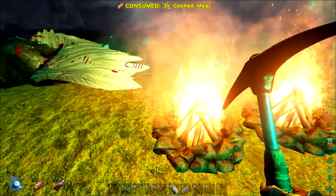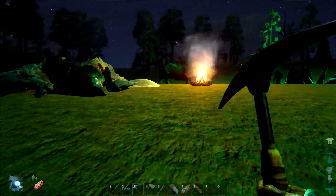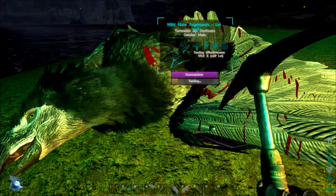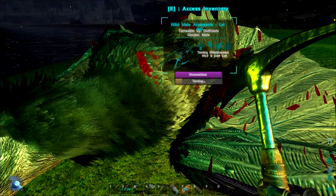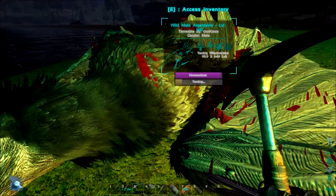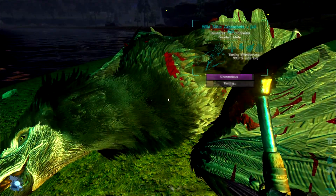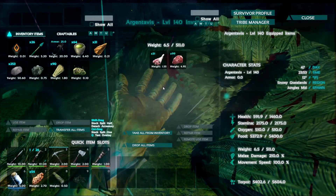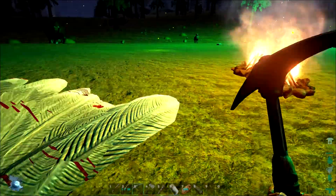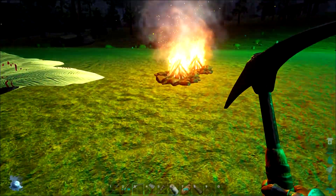Yeah, so we'll cook a little bit of food as well. We really need oil — we need a lot of oil. So this guy is a level 140 male and he should tame out at around 209. He's got all prime meat on him — 31 pieces — so it shouldn't be a problem. It'll be at least five minutes so I'll let this guy tame up and bring you guys back when he's on the last bite.